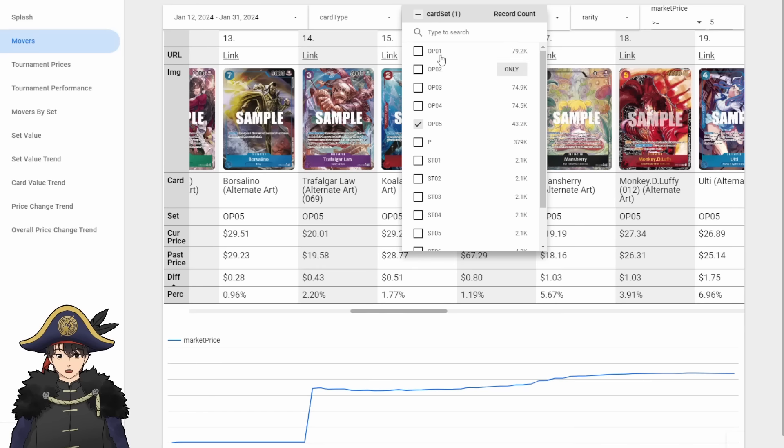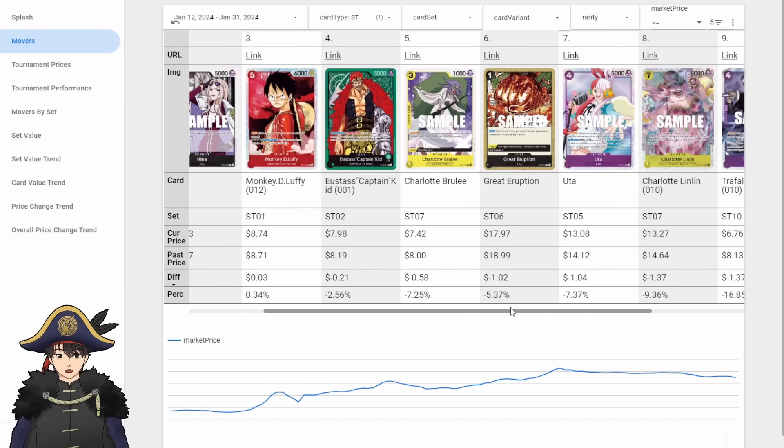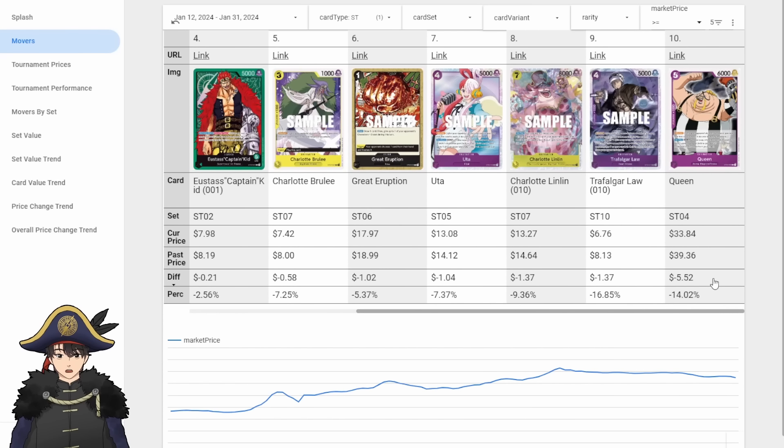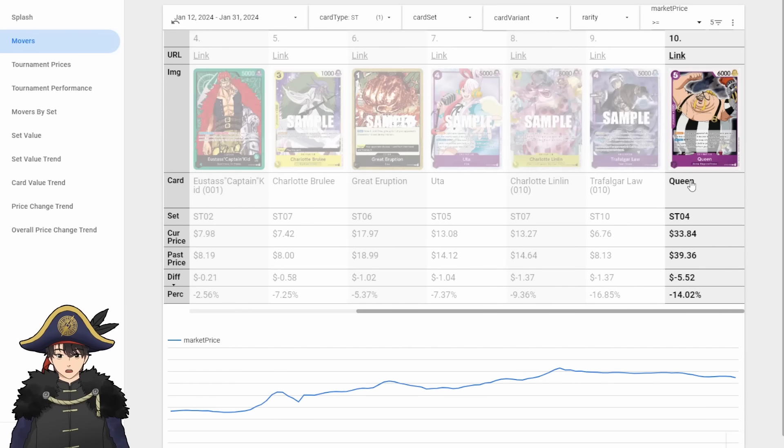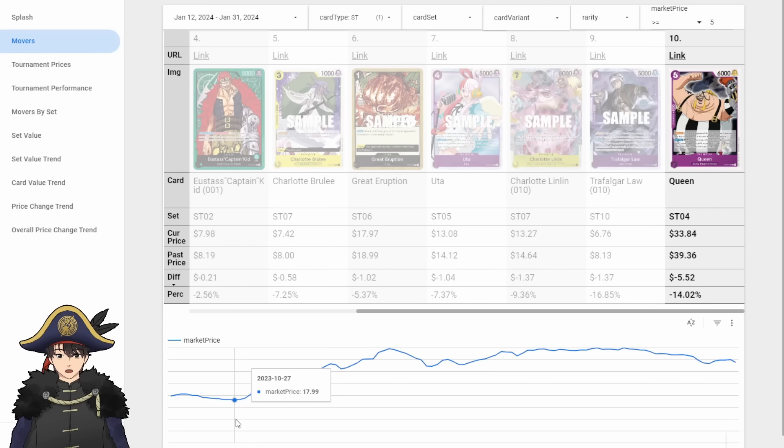Let's take a look at all the starter decks. For starter decks, Love Love Mellow goes up to $10. Everything else is pretty much the same. The Queen goes down to $33. The cheapest Queen has been was $18 from when I started recording data in October — so it's about double the lowest point. I don't think it's low enough for me to consider picking up more copies, but maybe a little more.